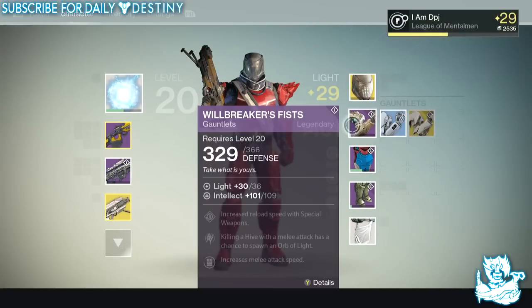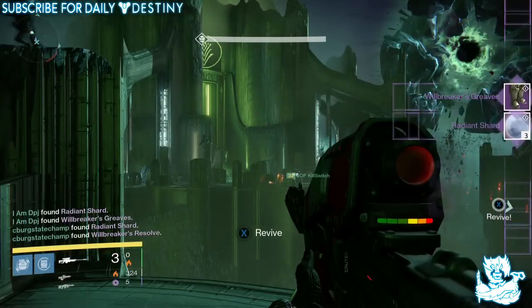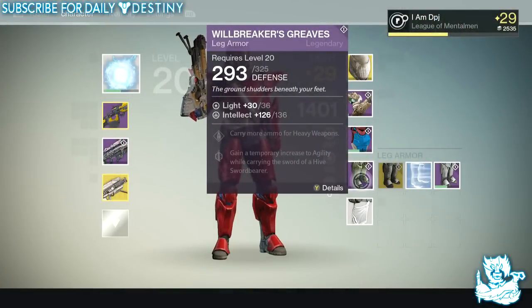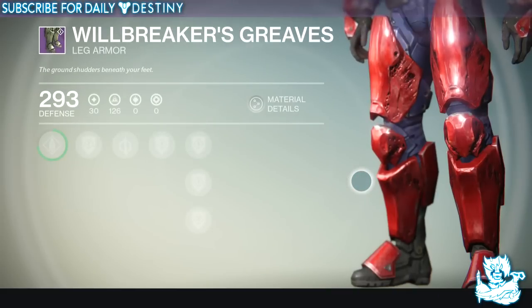These fists are truly needed to get my character up to light level 32. Moving on to the bridge, I got the World Walker's Greaves, which are the leg armor. They let you carry more ammo for heavy weapons and give a temporary increase to agility while carrying the sword of a Hive sword bearer.